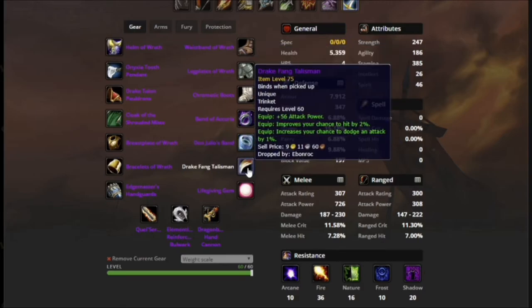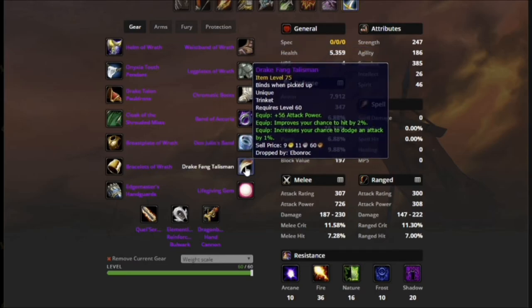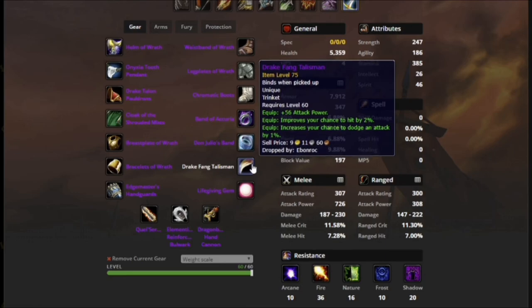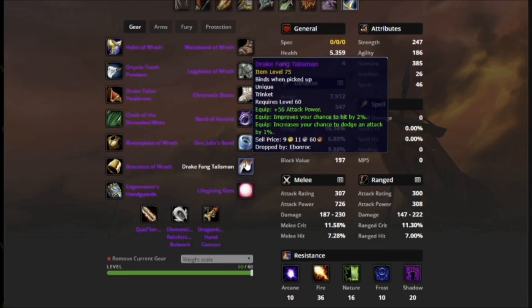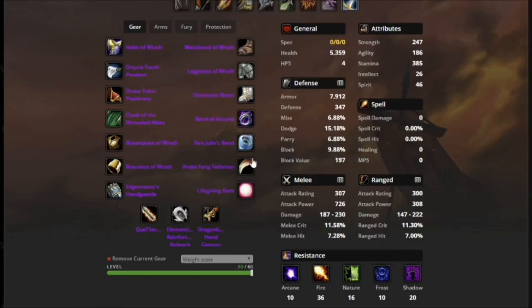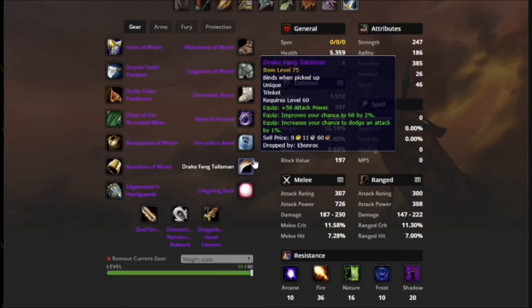Drakefang Talisman. This is the other big thing on the list, along with the Chromatic Boots, that people are not going to want to see me take. But you've got to understand — 2% hit is huge, 56 attack power is great for threat, and 1% dodge means I actually get to utilize the dodge on it. Not that that's the reason tanks should get DFT over DPS, but this does a ton for me and I'll be using it for the rest of the game, all the way through Naxx to KT. If I had to pick between DFT and Chromatic Boots, I would go with the DFT, just because I need the hit rating.